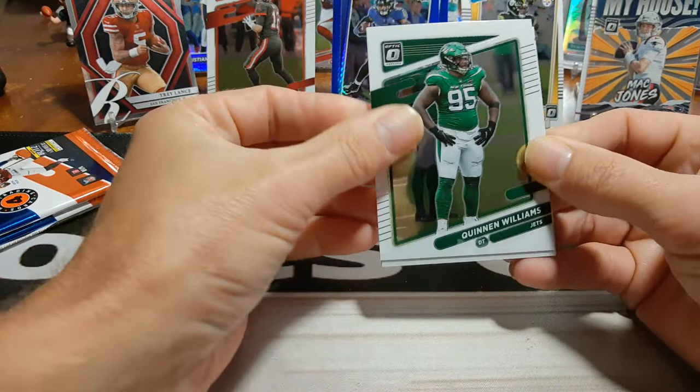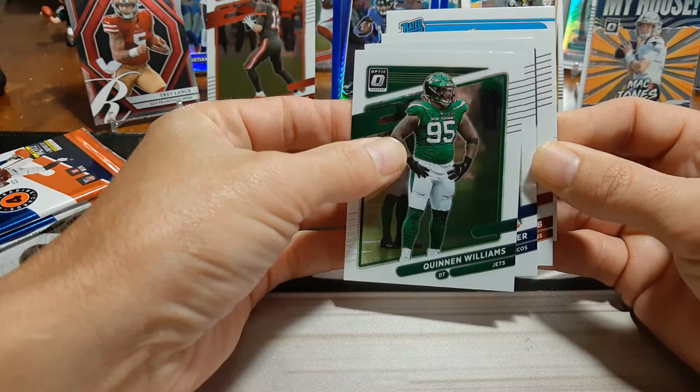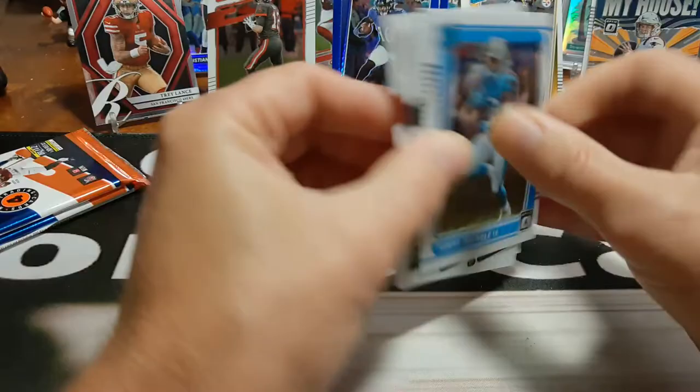We have got three packs to go. Quentin Williams, Von Miller, and Nick Chubb. And our rookie is Tommy Trimble — tight end for our Panthers. Two packs to go.